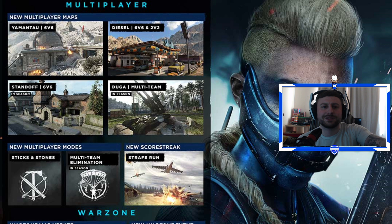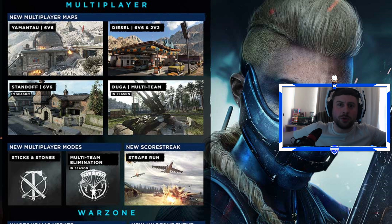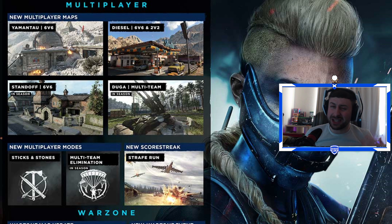For game modes, 6 and Stones is making its return — a classic party mode. Multi-team elimination is going to be coming in mid-season, which sounds really cool. The new scorestreak is the Strafe Run — this thing is a badass. It wipes out a whole map from one side to another, it's got a huge radius, so it's a very, very powerful one.